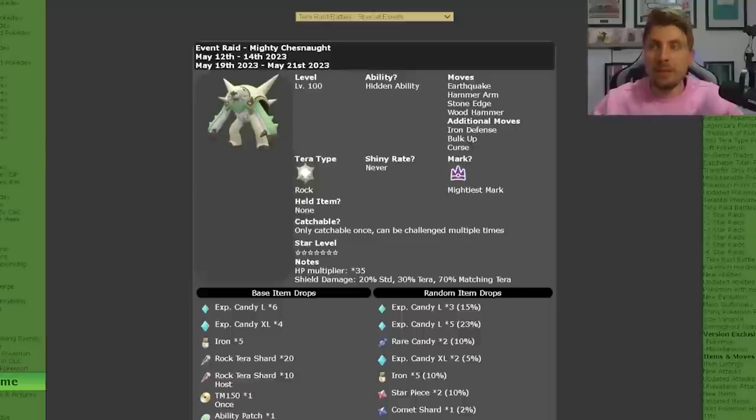It will be level 100, it will have the Mightiest Mark, and it will have that Tera typing of Rock. It will have the moves Earthquake, Hammer Arm, Stone Edge, and Wood Hammer, with the additional moves Iron Defense, Bulk Up, and Curse.